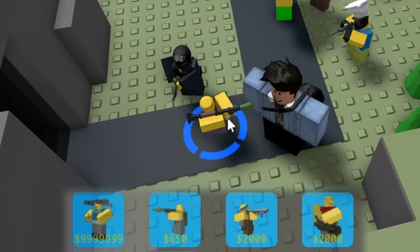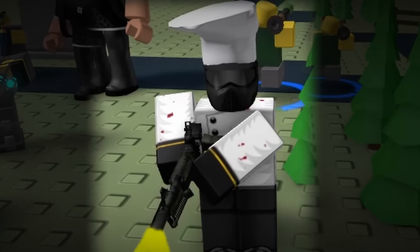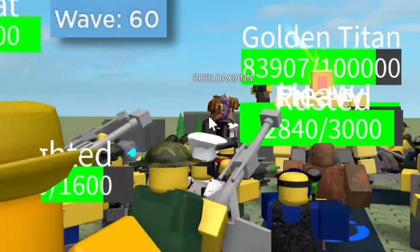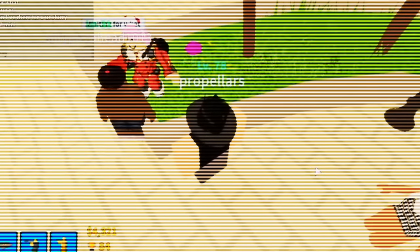You can also place towers literally anywhere, including on the path itself and on cliffs. The towers themselves function fine, and the UI is outdated but serves its purpose. The game also has 60 waves, something which hasn't been seen in TDS since the Mega Update in 2019.